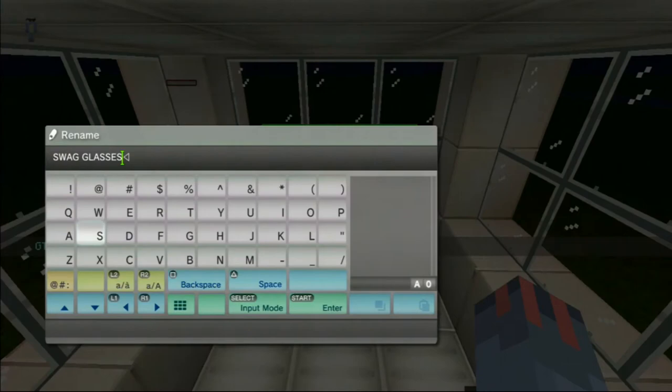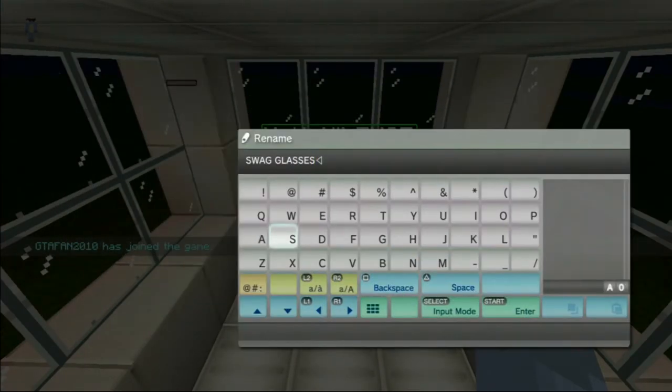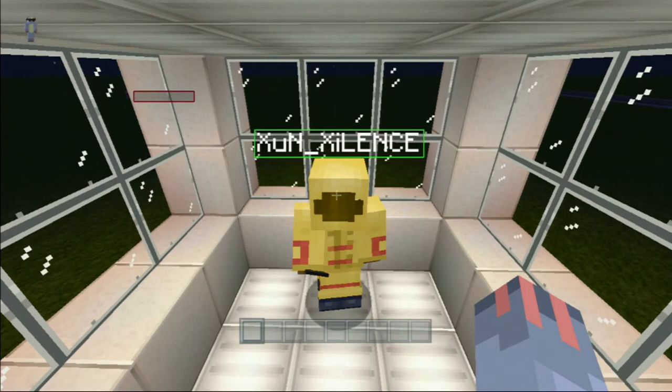My character right now is jumping on his screen. So once I click circle or start, my PS3 will freeze. I'm gonna click it in three, two, one — click. Right there, my PS3 just froze. And that's basically it. All you do is get an anvil, break it while someone's writing.